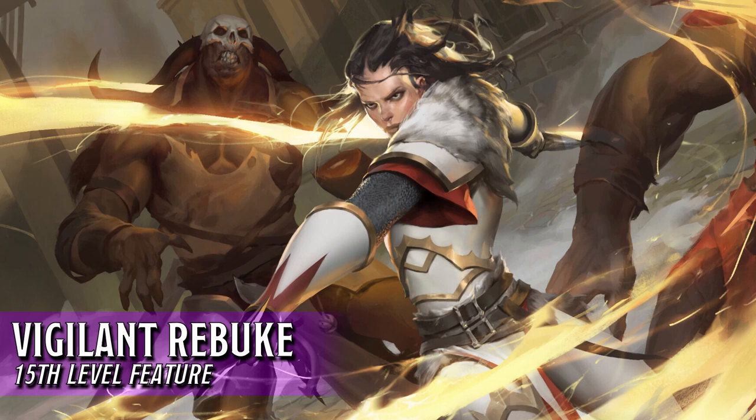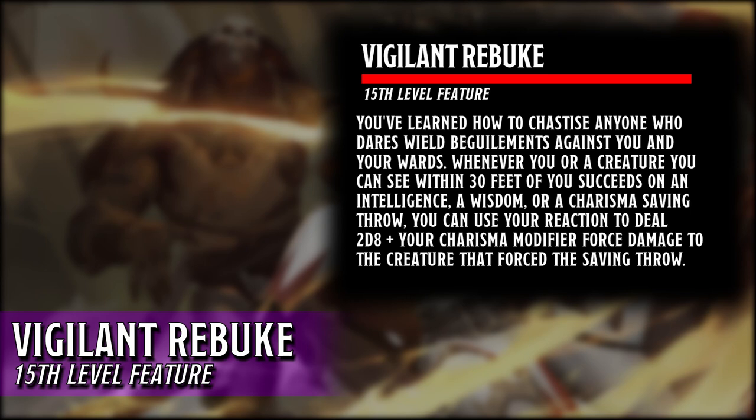When we hit level 15, we will be able to return some damage to enemies trying to bring harm to our allies with the Vigilant Rebuke feature. Whenever we or a creature we can see within 30 feet of us succeeds on an Intelligence, Wisdom, or Charisma saving throw, we can use our reaction to deal 2d8 plus our Charisma modifier worth of force damage to the creature that forced that saving throw.